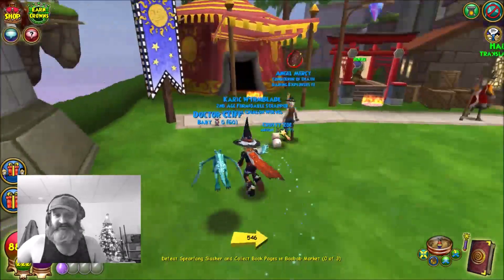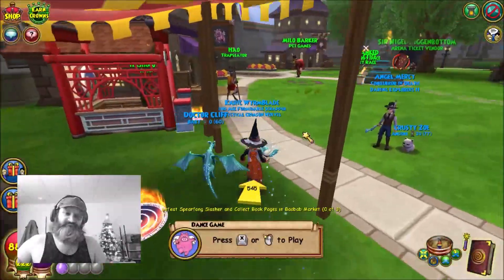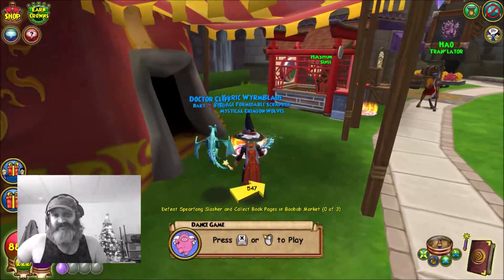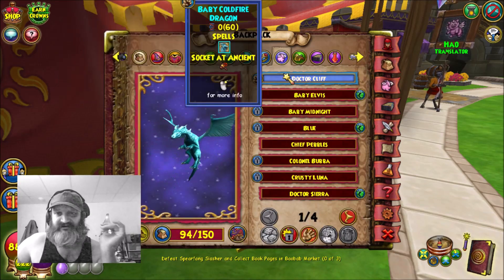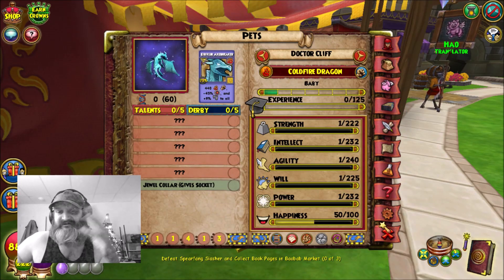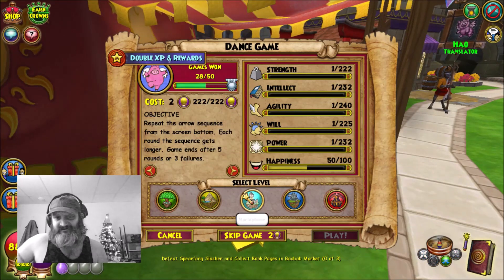Hey guys, it's Carwi. I'm here today to show you something - I got an idea so I'm going to put it into effect. I got a baby pet here and we're gonna take this pet from baby to mega. I really don't care what it gets - this is something I want to explain as the pet levels up. He has no XP so we're gonna start. I got a bunch of mega snacks and it's double pet XP, let's do this.